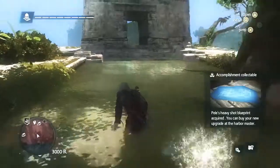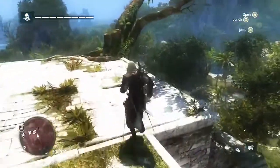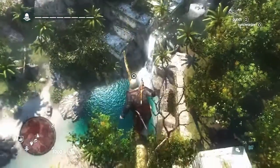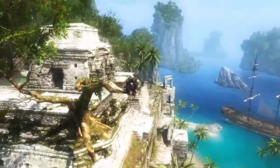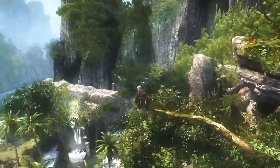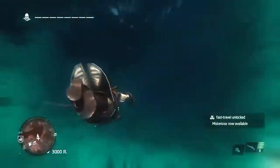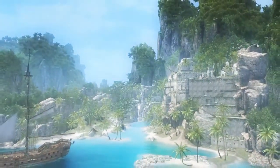Here, we're approaching a viewpoint. Just like classic ACs, synchronizing with a viewpoint reveals the contents of a location and the map itself. But as an added feature, because this game world is so huge and has many different locations, this also becomes a fast travel point. So now you can come back here anytime you wish to collect those treasures that we passed up earlier. Here, we've reached the end of the demo. This was a tease of the open world that we have. We're very excited to show off this game and to let you play it very soon. Thank you for joining us.